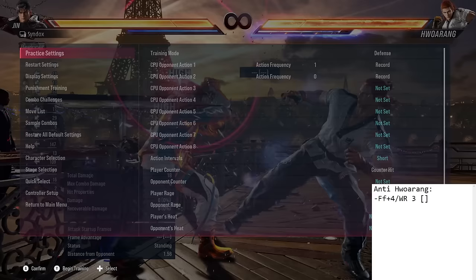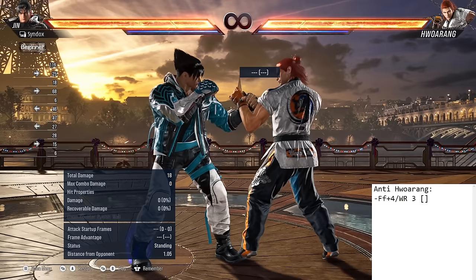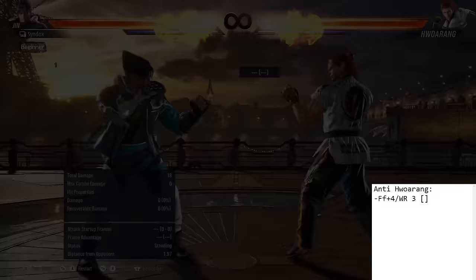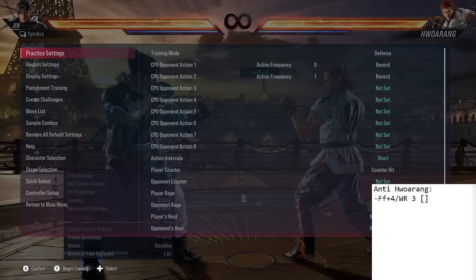To talk about Hwoarang, let's talk about what his checkmate position is. If a Hwoarang is right up in your face and he does one of his low-high strings and you get hit or you block it, that's the checkmate position. He has this string which is down 3-4. If he hits you with the low, you cannot block the high — physically cannot. And if you block both the low and the high, it's plus 8. So this is his natural position, his best position.